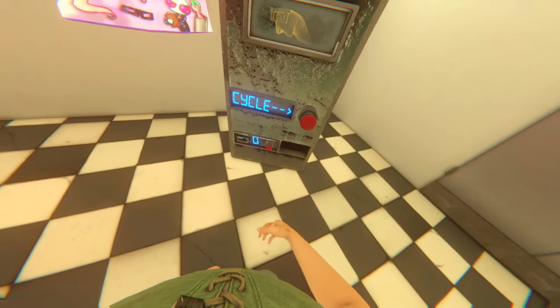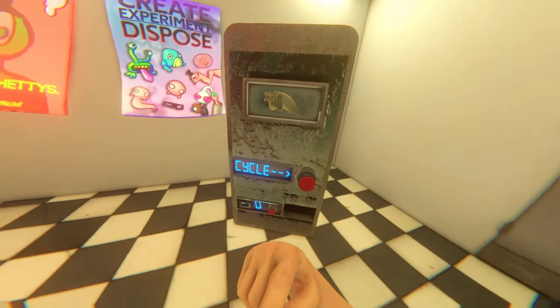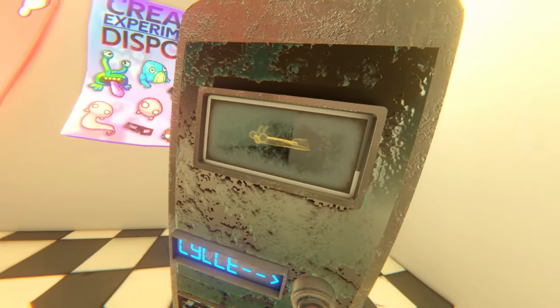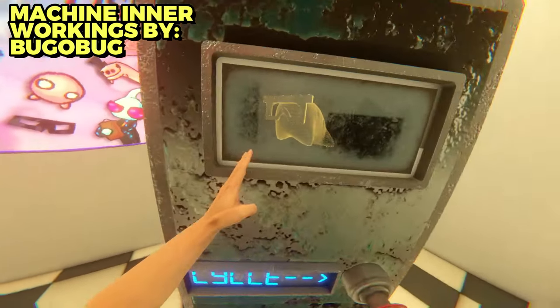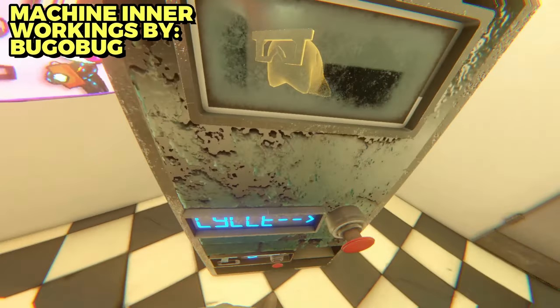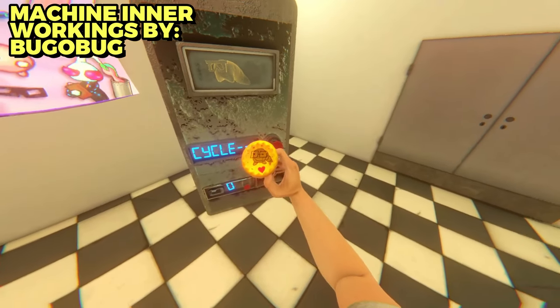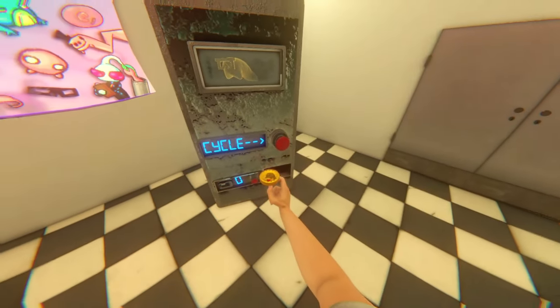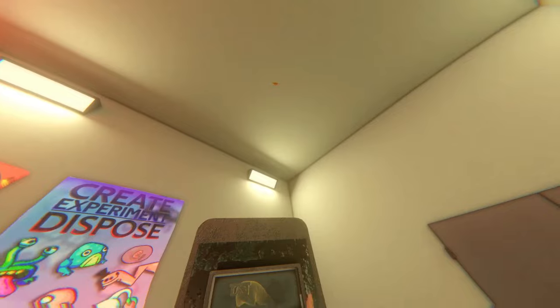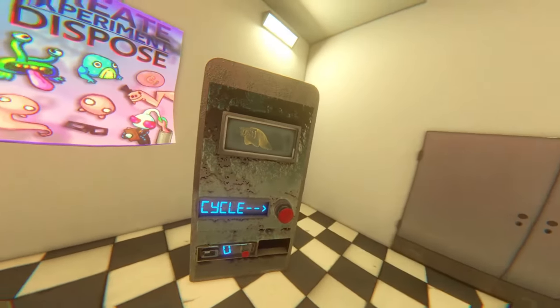This machine right here is something I want to point some attention to. It gives you a unique way to unlock some different creatures, and a shout-out to Bugobug for creating the logic for this machine. You actually need a Witchity coin currency to put in the machine to purchase one of these creatures. There's one nearby this area — I'm not going to say where though, it's up to you to find it. You can also flip the Witchity coin, which is super satisfying.